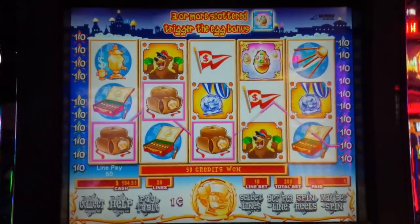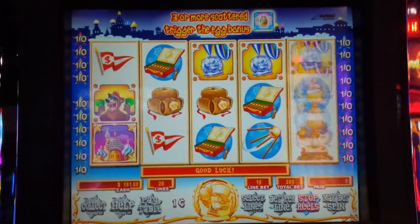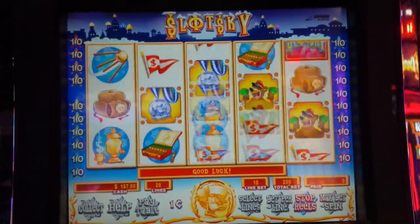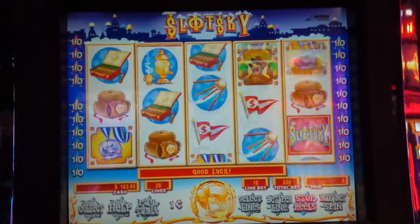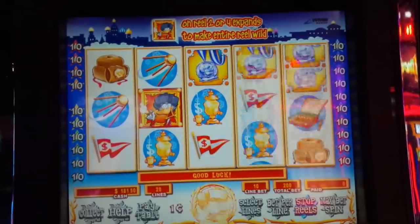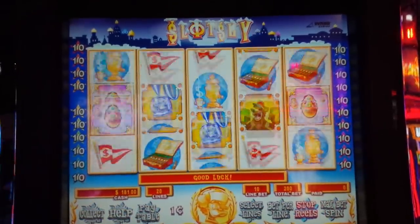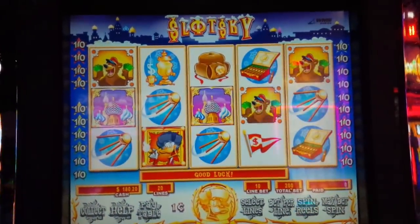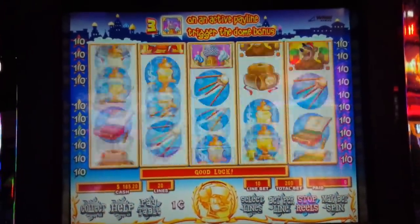Let's get something cool. There's our other bonus symbol in the lower left. Too bad he doesn't — he's not wild for the bonus symbol — and there's the taunt, of course.